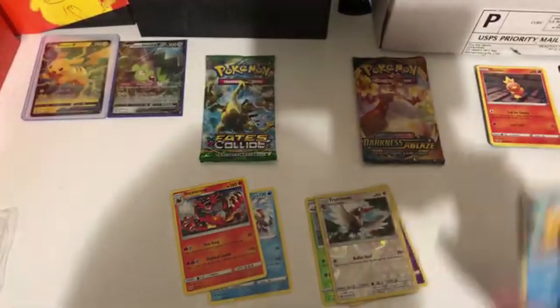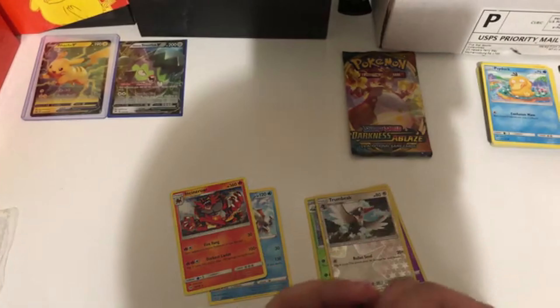And a non-holo Incineroar. Packs are not looking too good. I think my two Fates Collide packs — I've never opened this set before, hopefully I do the card trick right.